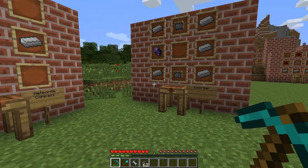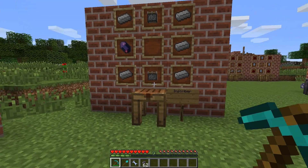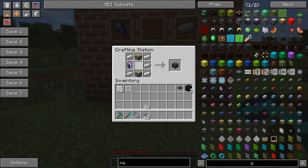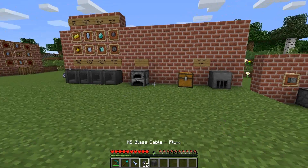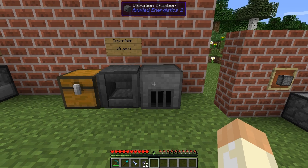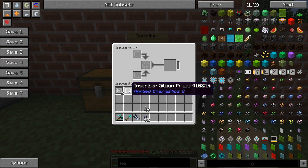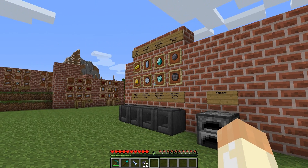Now I'm back at the base. Now that we've found a few presses, it's time to build an inscriber - it's easy to build. This inscriber requires 10 AE per tick, so you can use a vibration chamber as discussed in the last video. We use our presses in here to make all the items we'll need.